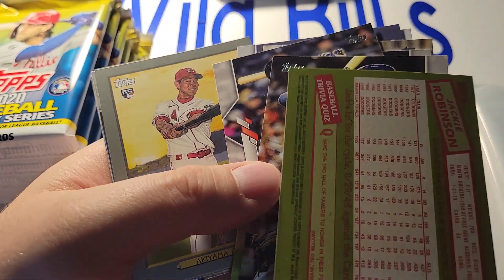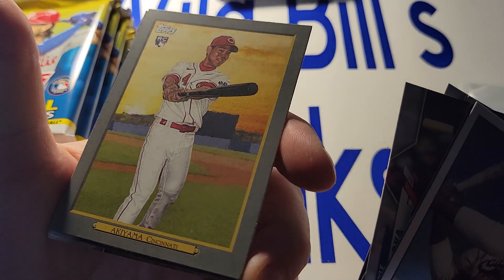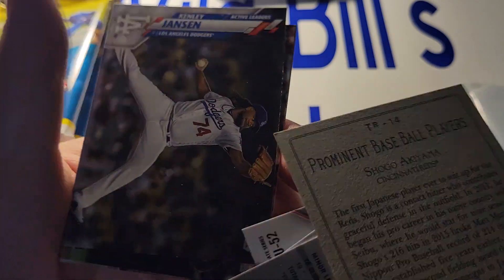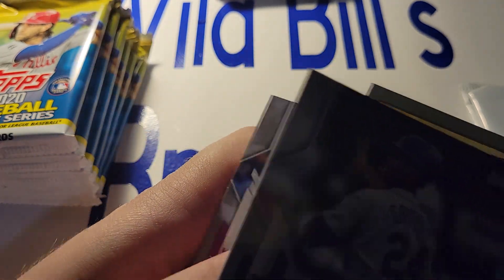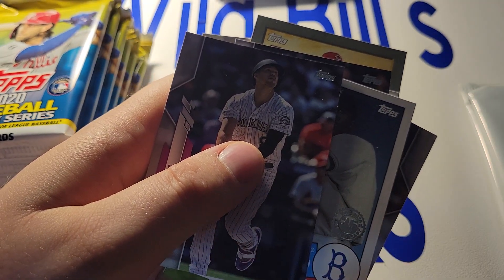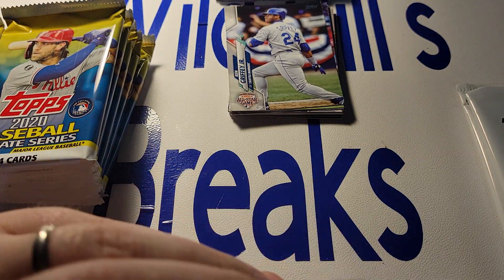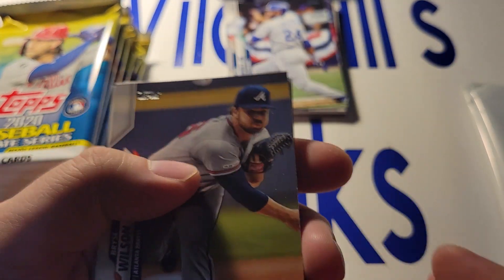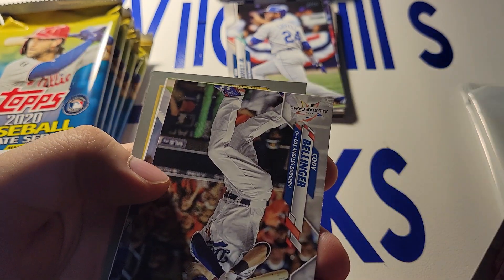Starting the next pack is a sweet Jackie Robinson card. I recently turned Jackie Robinson's jersey number years old on Sunday — the big 4-2. There's a Reds player I don't ever remember seeing the light of day. There's Ken Griffey Jr., All-Star game. The Reds need to make some moves — they keep trying to Band-Aid what they've got.